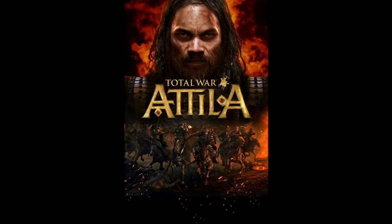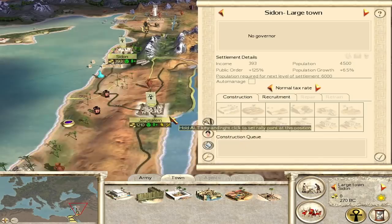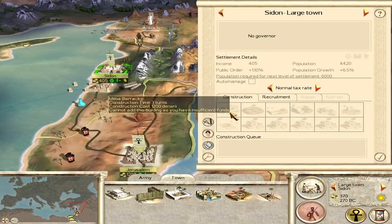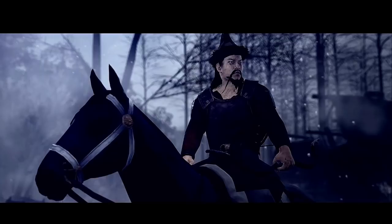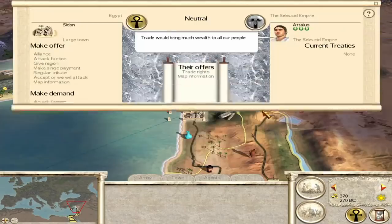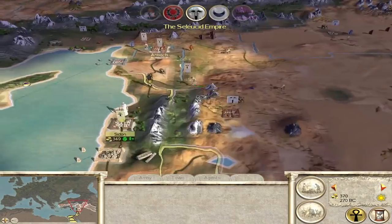Number four is for Attila Total War, and this one is the changing of seasons. There are two different types of food production: food production you get in general, and another that depends on fertility. As the game progresses, the world becomes much cooler and fertility drops in many areas. Which means, as the game goes on, managing your food becomes much, much harder, and you get less money out of it as well — especially if you're in the north and depend on food quite a lot, and the fertility just drops down to nothing.